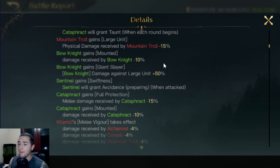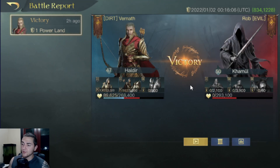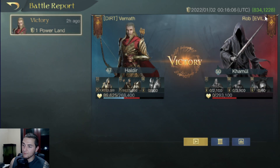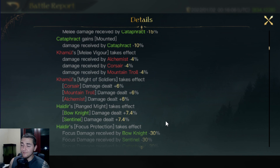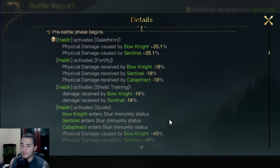If you're still here, I love you long time. As far as unit counters, the Bow Knights are going to hard counter the Taunt Trolls — you'll probably see the Taunt Trolls get melted. I'm guessing that Haldir ended up putting madness on either the Corsairs or the Alchemists and they did some self-damage, because it was such a lopsided fight. These Sentinels must have really just shredded him. Keep in mind the Sentinels are massively fast, so they will attack before the Alchemists unless they're stunned by the Nazgul Screech.